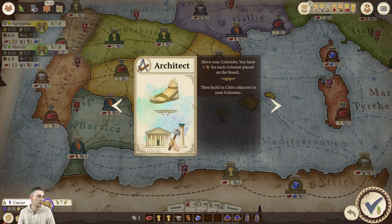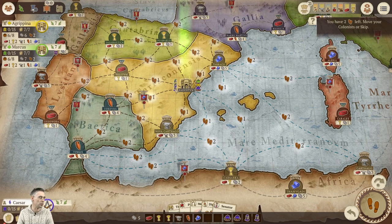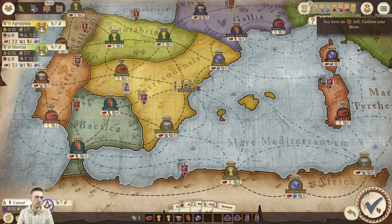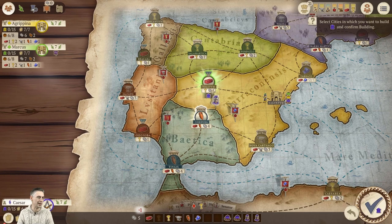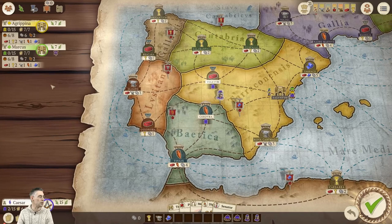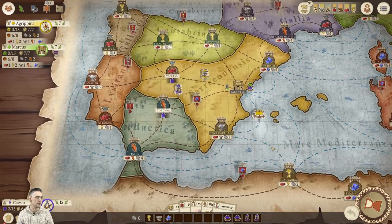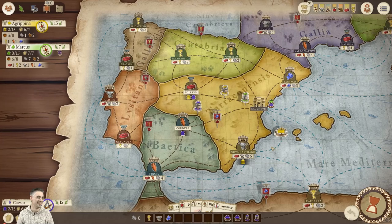I'm always looking to improve, so if you are an expert at Concordia and you really know how to play, drop me a message, leave some comments, and let me know if I'm playing well or not. I'm purple, so we'll pick up the purple guy and move him to here and build there — which costs food and one Sesterti — and build there, which costs brick and wine and two Sesterti. We've got live victory points so you can see the effect on my score. Agrippina is copying my card, going to there and there, building in the same place. Marcus is copying my card as well — clearly I've played a popular card for turn one.